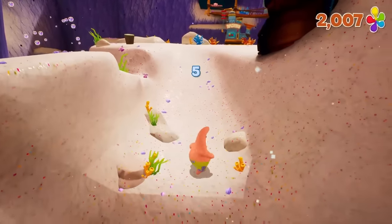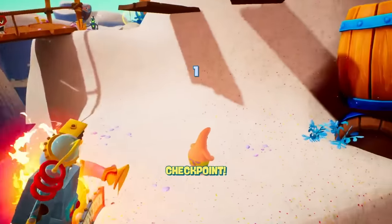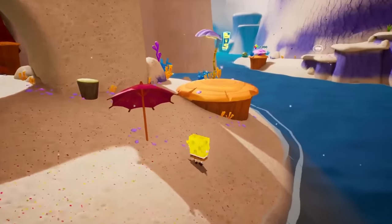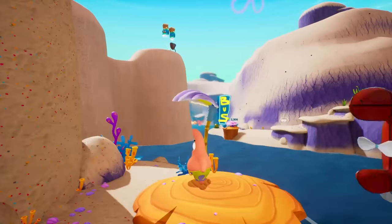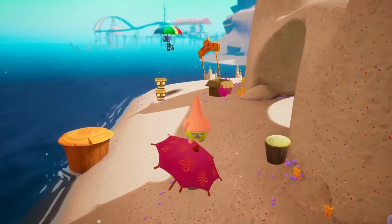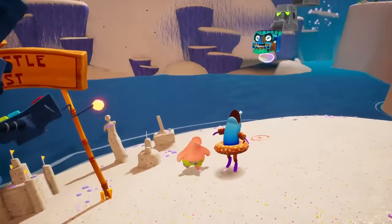Like in the original, you can intermittently swap between SpongeBob, Sandy, and Patrick, often to solve character-specific puzzles. But in a platformer still meant to be enjoyed today, I have to ask: why do I have to keep trudging back to a specific location to switch characters instead of just quick-swapping with a button? That really doesn't add anything but busywork, and it's an easy example of something a proper remake could have addressed.